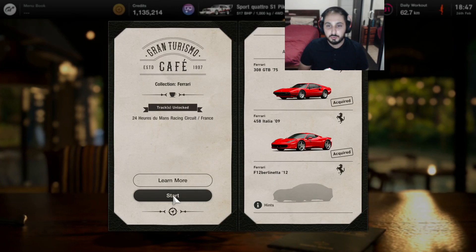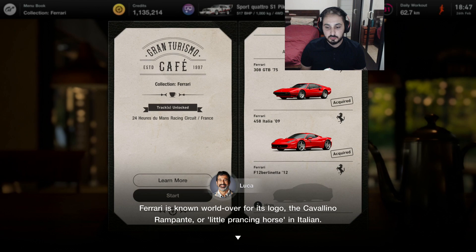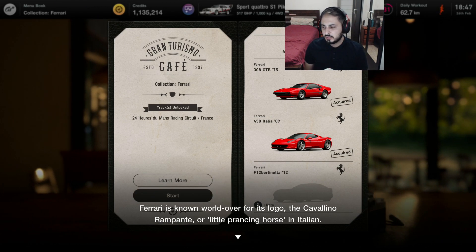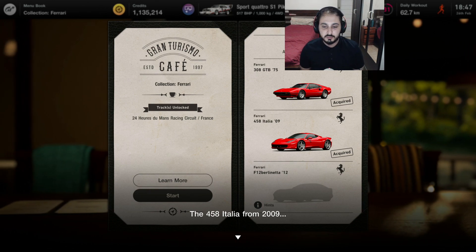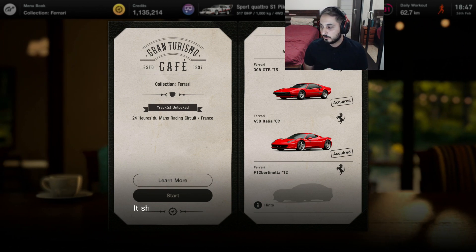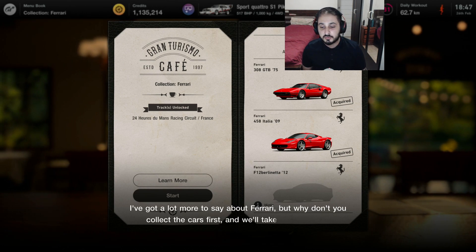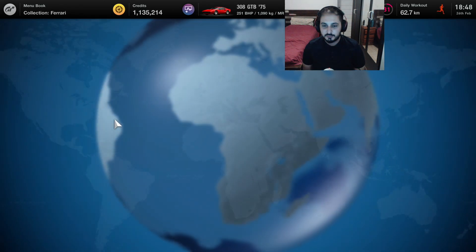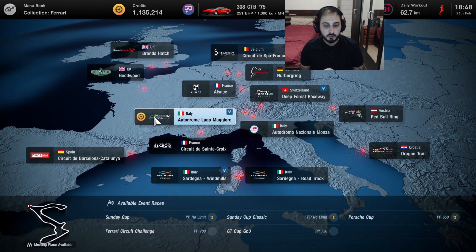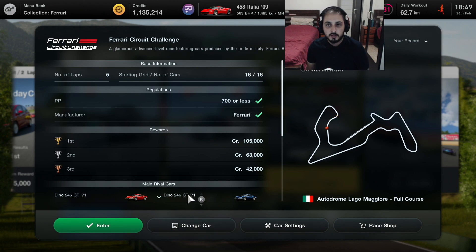We have a Ferrari collection now. Oh, we already have two of the three Ferraris that we have to collect — we have the 458 Italia. Ferrari is known world over for its logo, the Cavallino Rampante or Little Prancing Horse in Italian. For this menu you'll be collecting three different Ferraris: the 308 GTB from 1975, the 458 Italia from 2009, and the F12 Berlinetta from 2012. Let's go and do the races. There's only one race because we already have two of the cars. It's the Autodrome Lago Maggiore on the Ferrari Circuit Challenge. We'll use the 458 because it's the faster one that we have. 700pp or less — we have 698pp.